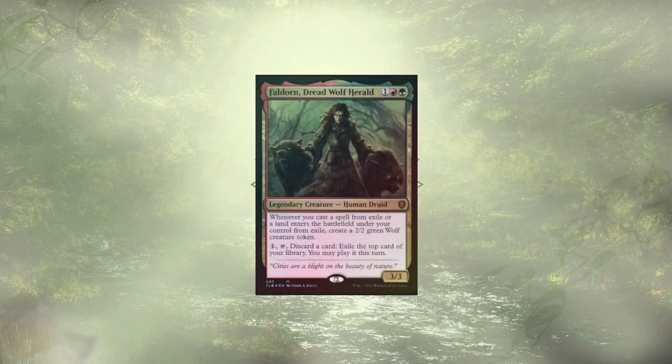Thaldron Dread Wolf Herald follows up that dino, and there are actually a ton of cards from the Exit from Exile precon that could really slot in here. She's gonna let us get a 2/2 Green Wolf that we could pump up with our commander, and she enables exiling cards off the top of our library to play them that turn. You could definitely smash these two decks together — there are cards you could hot swap between them. So if you have them both and you're looking to consolidate, I think that's a good way to go.